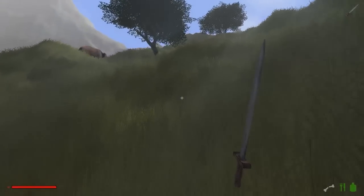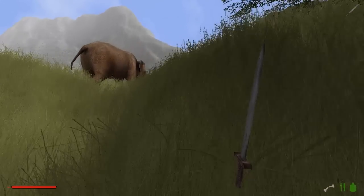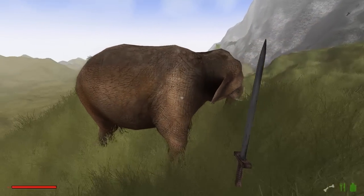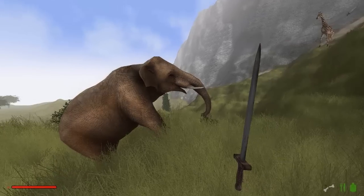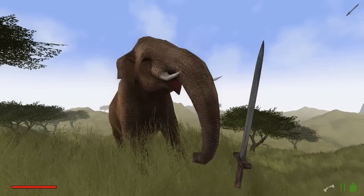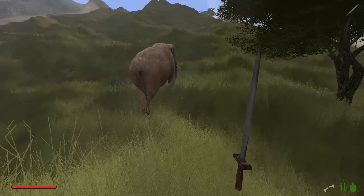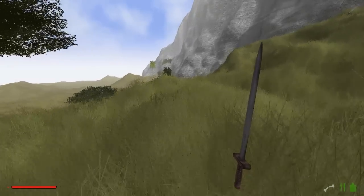Da hinten steht, glaube ich, ein neuer Baum. Wir können mal gucken, wie nah wir an so einen Elefanten rangehen können und ob die uns wohlgesonnen sind oder böse werden. Hallo Dumbo - Tiger ist hier keiner. Kann ich auf die reiten? Wenn ich auf deinen Rücken komme, kann ich dann auf die reiten? Das wäre mal interessant. Schon ein grandioses Tier. Wenn ich ein Foto machen will, drehst du mir den Hintern zu? Er möchte kein Foto von sich - Elefanten sind anscheinend sehr fotoscheu.